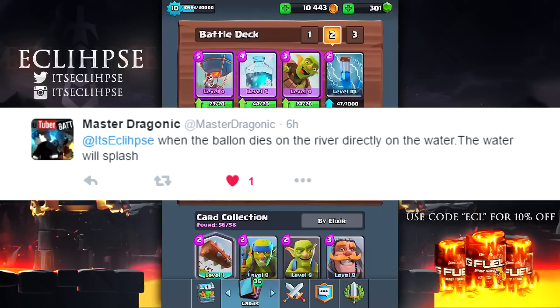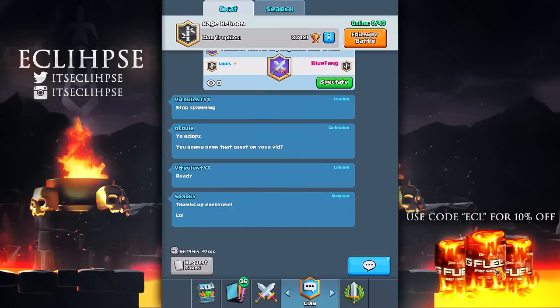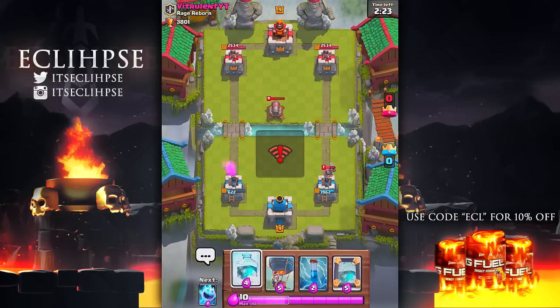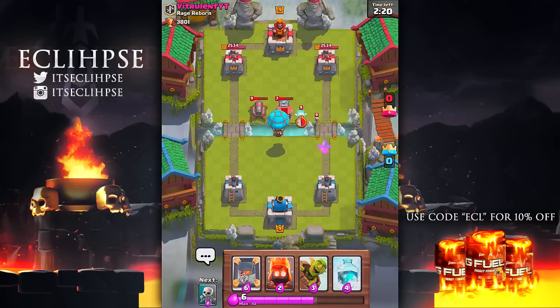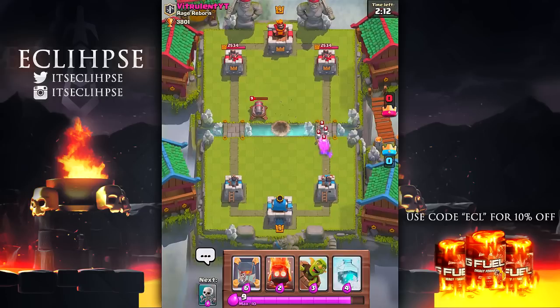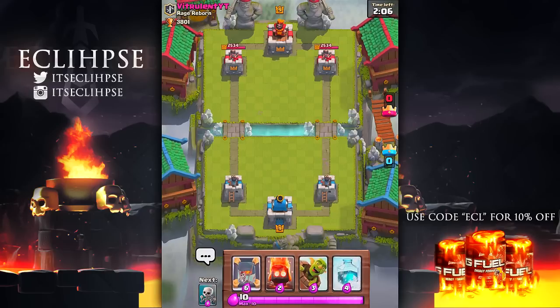Master says when the balloon dies directly on the river, the water will splash. I have the balloon ready and I'm going into a friendly battle. We play some defense right over the river so the balloon flies straight over the water and goes down — but no water splash, it just left a crater on the river. This myth is busted.